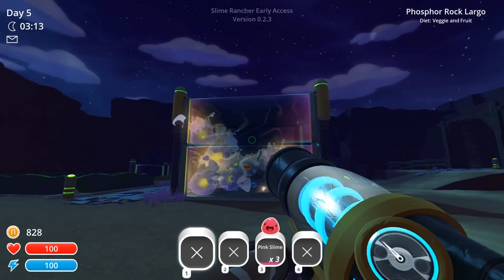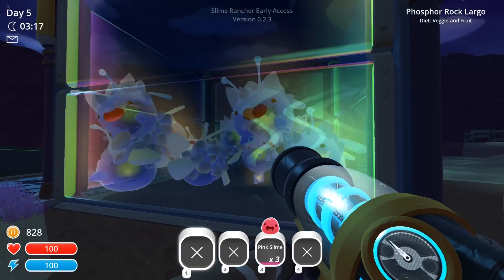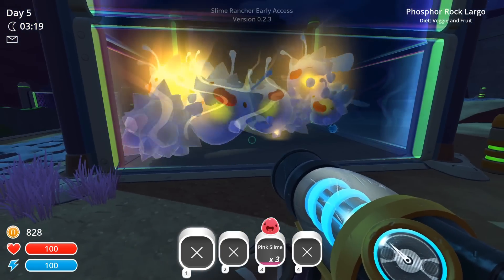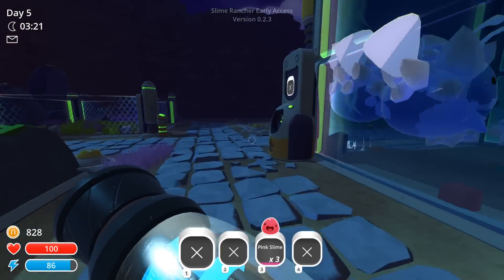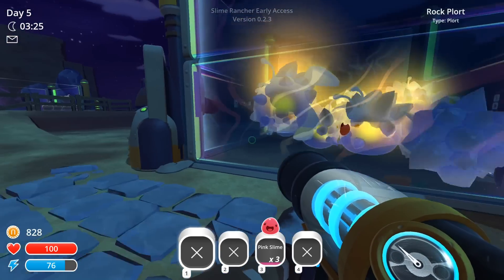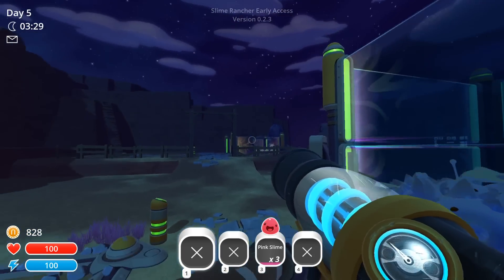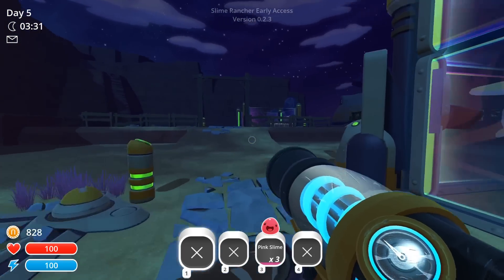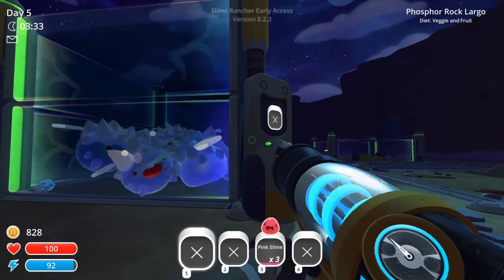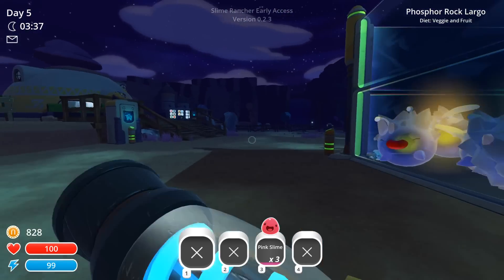Hello everyone and welcome back to Slime Rancher! We are here with our wonderful Phosphor Rock Largo Slimes and they're doing very well. We've been gathering up so many of their little plorts. I have gathered so many plorts from them — you don't see any right now because I have been cashing them in. Look at how much money we have — 826 coins! I'm still not sure what you call that denomination but I am so excited.